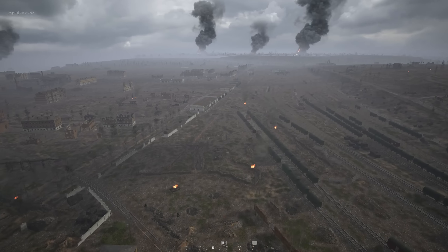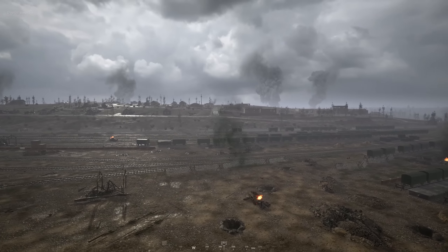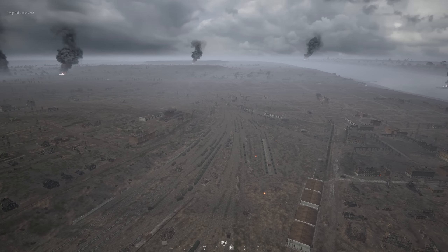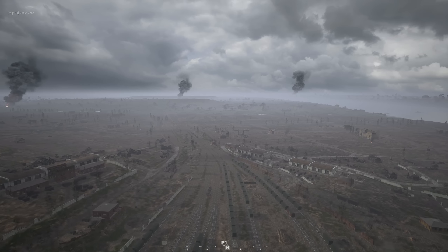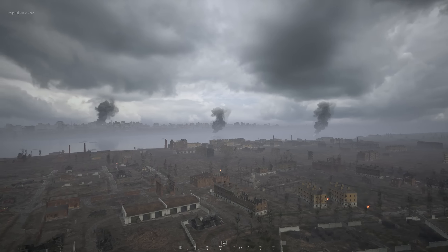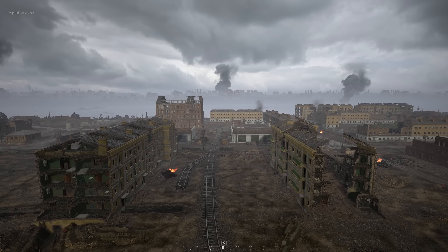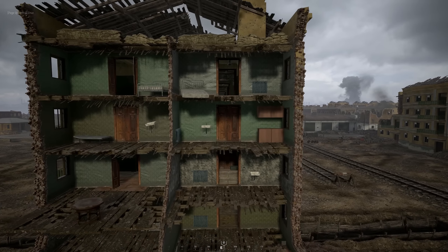Stalingrad is mainly an urban map but there are some larger, more open areas because of the bombed-out sections. The middle section around the train tracks area can be really difficult to fight through, so expect some long battles just capturing the middle points. The other points, especially on the Soviet starting side near the river, are pretty good.